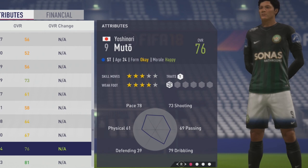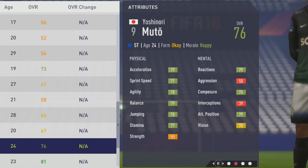Physically: 79 Acceleration, 77 Sprint Speed, 78 Agility, 79 Balance, 78 Jumping, 77 Stamina, and 55 Strength. So other than the Strength, he's very solid physically.